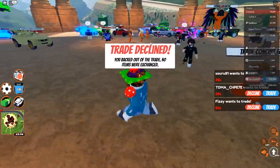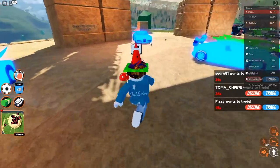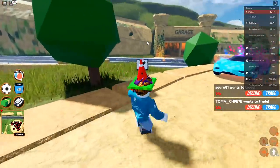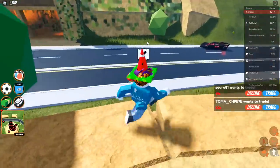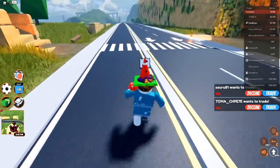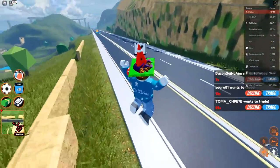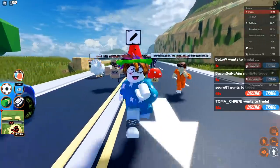If a trade is 'too imbalanced' it just won't go through at all — hitting accept won't work. A lot of people made trade deals before trading came out and now they can't do them. Cimo will be making the balancing system less strict. Also some things just don't make sense — like someone trading a Pixel for a Monster Truck or Jet, which I don't think is worth that little. There's stuff that needs fixing but Cimo is working on it.